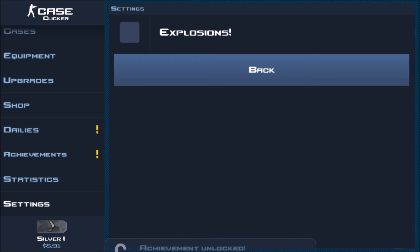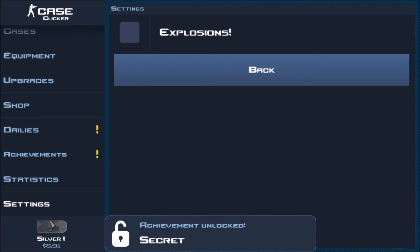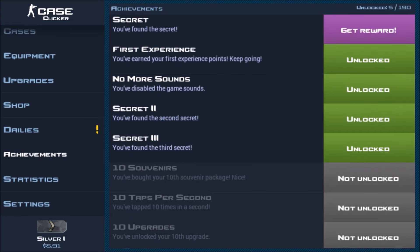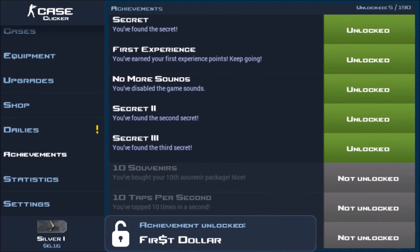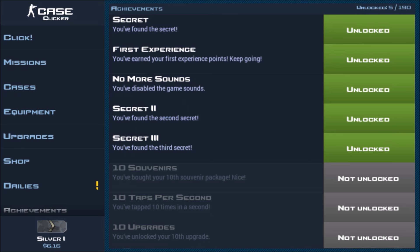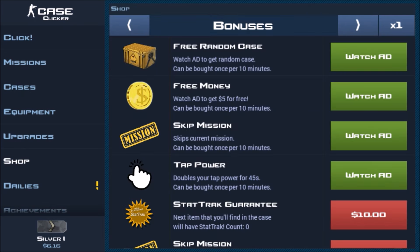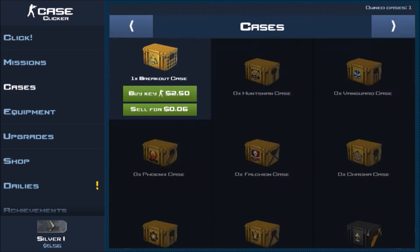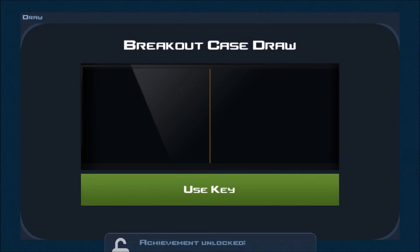The last one is where 'Game Version' is — just click game version, and here you can turn on explosions if you want. That's five achievements within a minute of getting the game. Then you have enough to buy a Breakout case, open your first case, and you get an achievement.